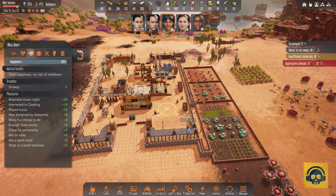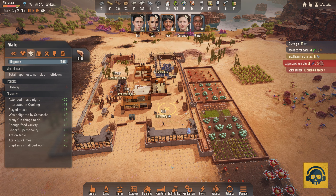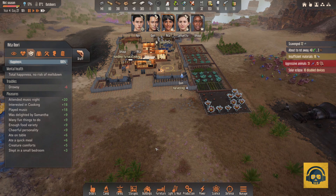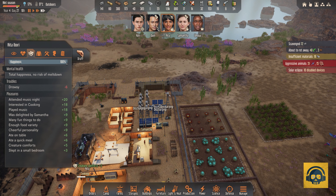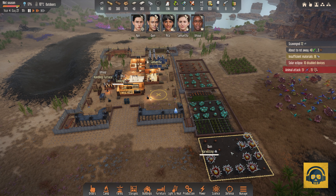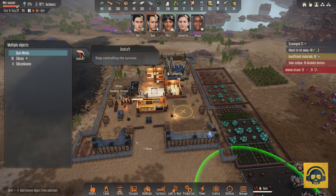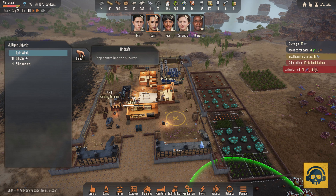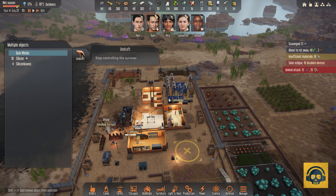Quinn is constructing the turret. Solar eclipse — which means just the solar panels will not work. Quinn, would you mind going back please?